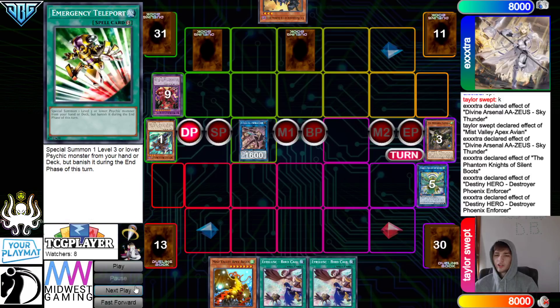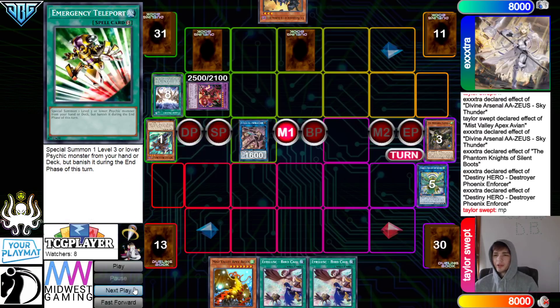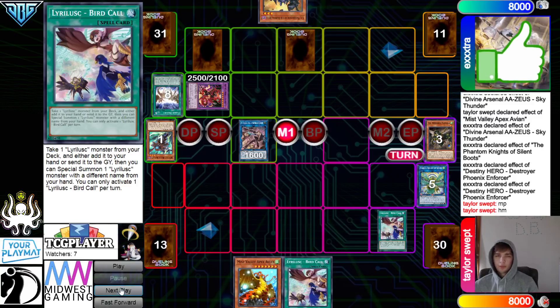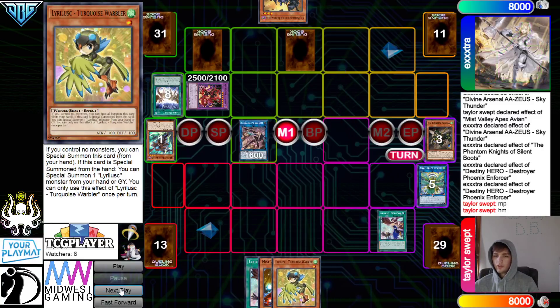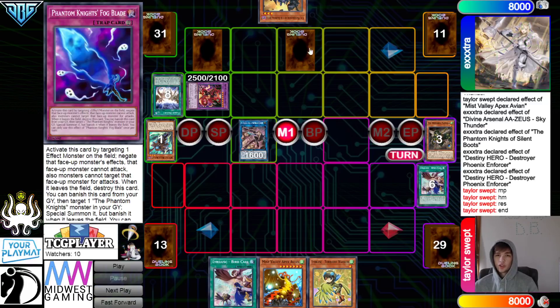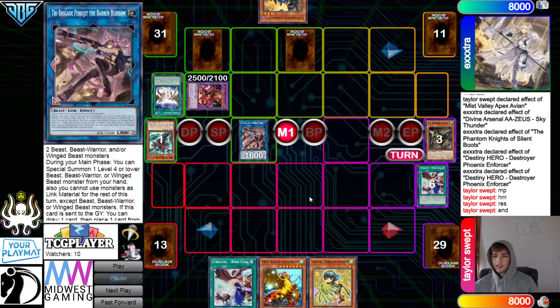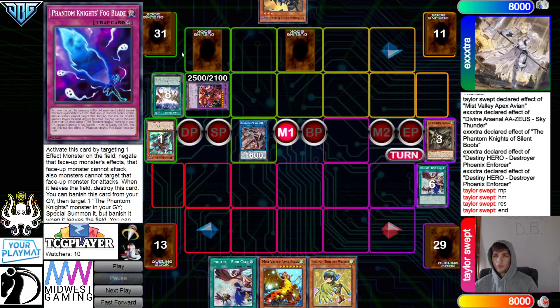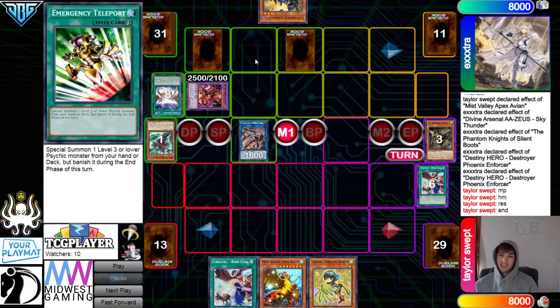Also, if they play Ogre in their deck, E-Tele can summon Ogre, which is pretty cool. They activate Bird Call to Surge and grab Warbler from the deck to hand. They think a lot here. Blossom effect to special summon — you'd summon out Warbler, but that's only if they even let you summon.